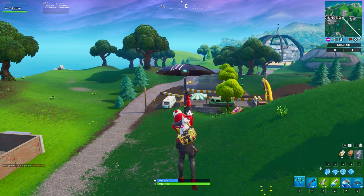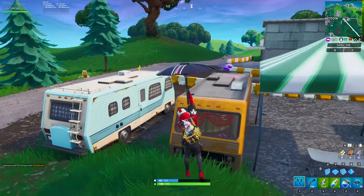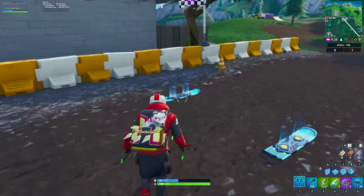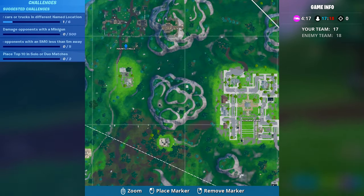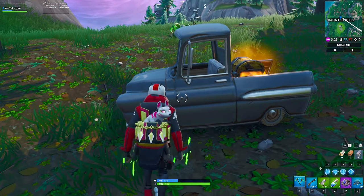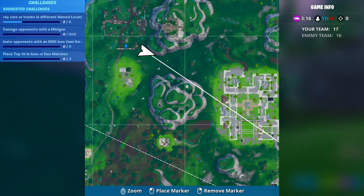From this area, we're going to head east. There's a little location which has a bunch of vehicle spawns where you will find a drift board. Go ahead and grab the drift board — this is going to be the way we rotate around the map. From here, we're going to head to Haunted Hills. The only car I could find at Haunted Hills was a little truck just outside of the cemetery. Go up to it, spray paint it, and that is two of six complete.